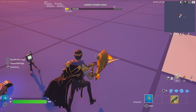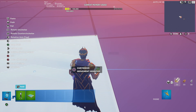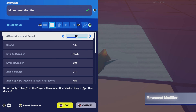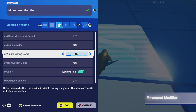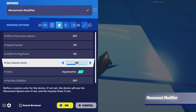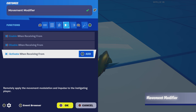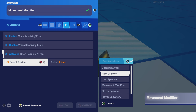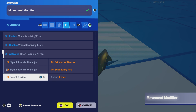Up next we are going to need a movement modifier. Place it on the ground and copy these settings: affect movement speed off, apply impulse on, visible during game no, use custom color on, color aquamarine, pad has collision off. Then go to functions and put activate when receiving from the signal remote manager on primary action and on secondary fire — put it to both of these.